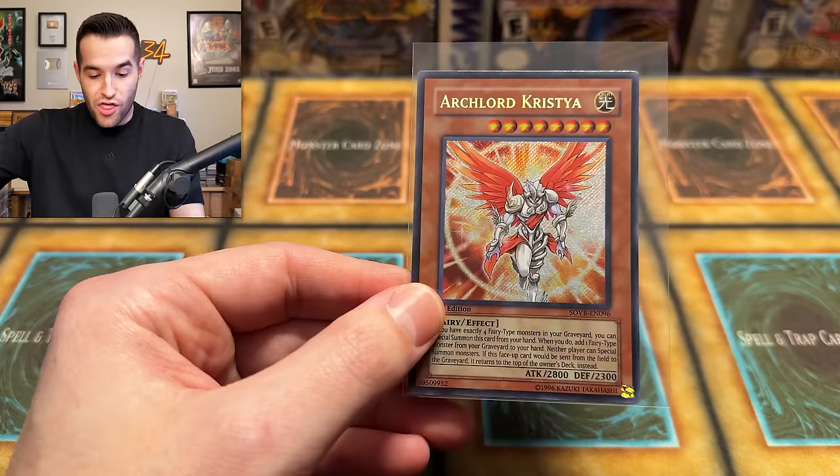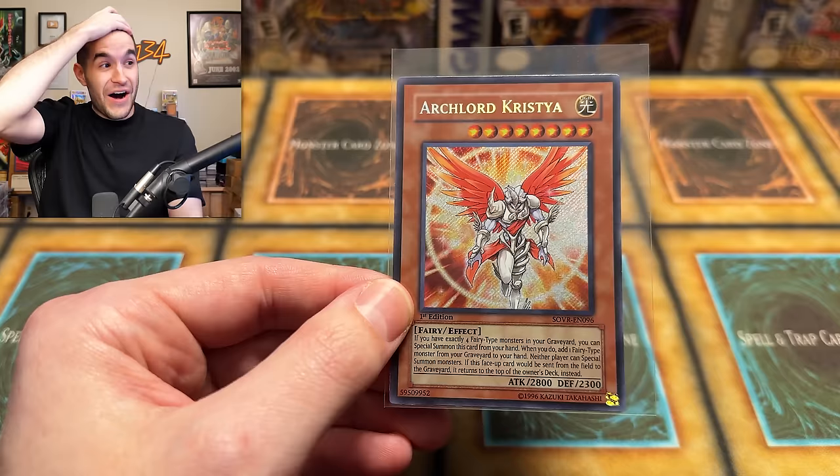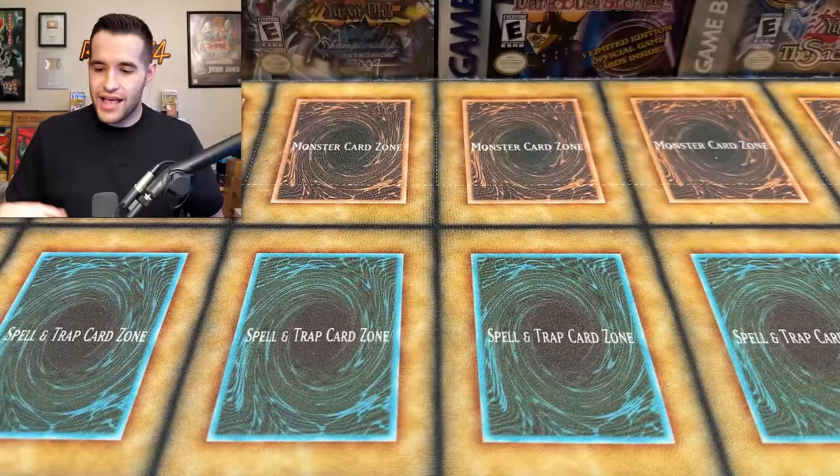Oh my goodness! That is one of our biggest pulls ever. Oh my gosh — this might be bigger than the Ghost Rare. This card is insane in first edition. Lars! I thought the Power of the Duelist packs were good — oh my gosh, that is nuts. That is definitely going on the top 25 pulls of the year. That's one of our best pulls on the channel ever. This man has the best luck ever — he pulls four Ghost Rares out of the box he doesn't send me, and we pull something insane out of the ones he does send.